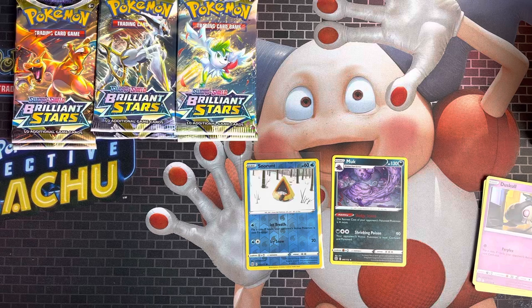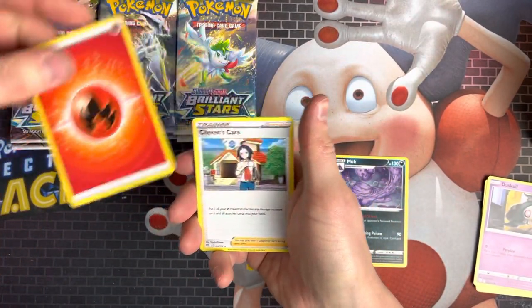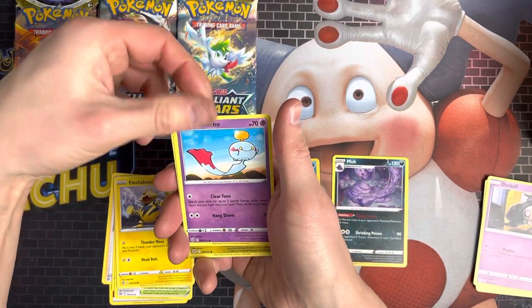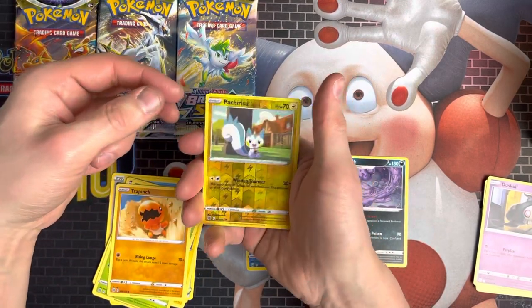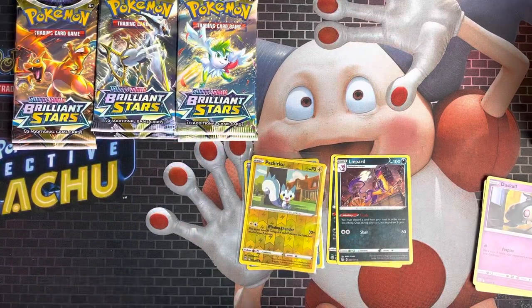Next pack — these packs are not easy to get into. So we've got Fire Energy, Shirin's Care, Burntick, Collapsed Stadium, Electabuzz, Chimecho, Gible, Turtwig, Trapinch, Pachirisu, and Liepard. So far, nothing good in pulls.